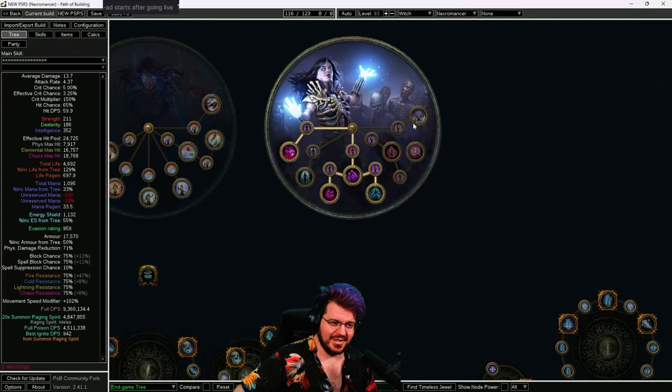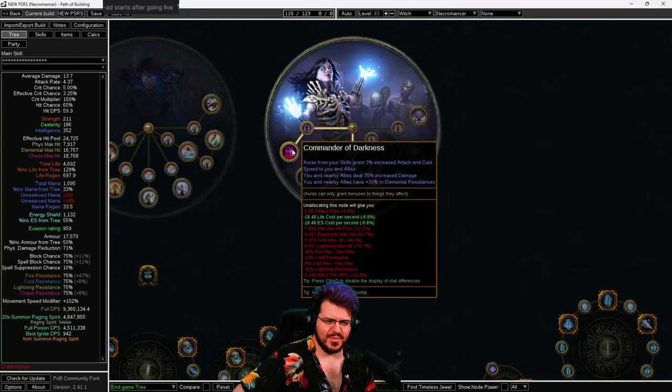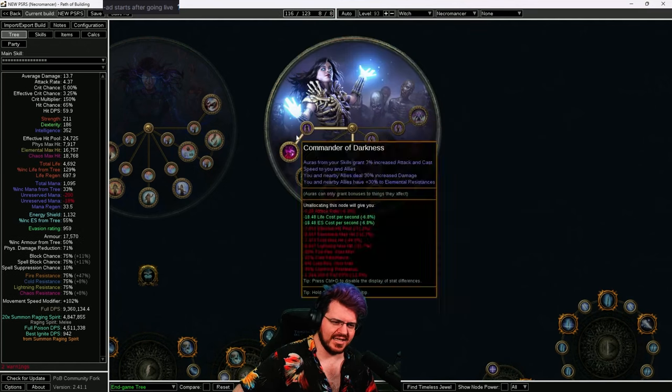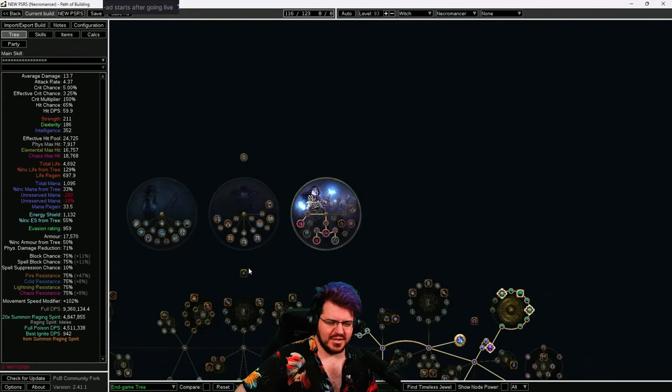And two, because I'm thinking about skipping Mistress of Sacrifice entirely to get Bone Barrier for my last ascendancy. You could make an argument that Mistress of Sacrifice is more important than Commander of Darkness and do it that way instead. I've decided to go with Commander of Darkness because the resistances alone that it offers on day one of a league — that's like three suffixes, that's 90 resistance — that's super helpful on day one and I don't want to give that up.